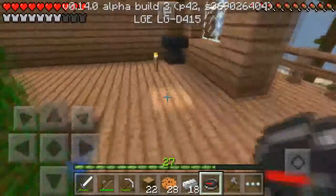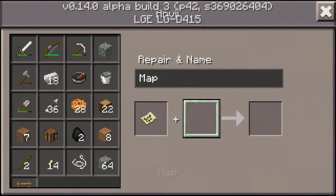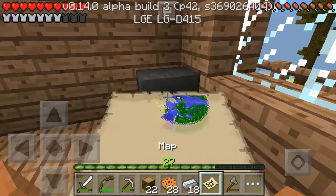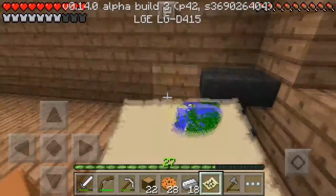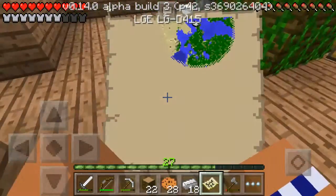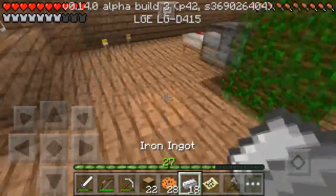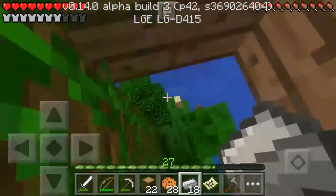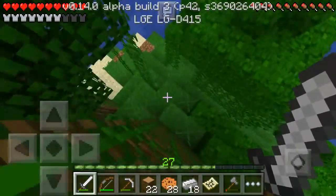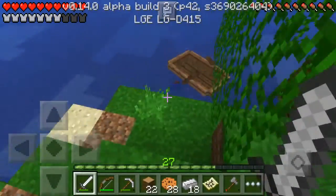Now that we have a compass, we can put our map in here, take our compass, and now our map has a little pointer. As you can see on the top of the map - it rotates as we rotate as well. So we can explore this. I'm not sure if I want to go mining this episode or exploring. Let's do a little exploring - let's go do some exploring.